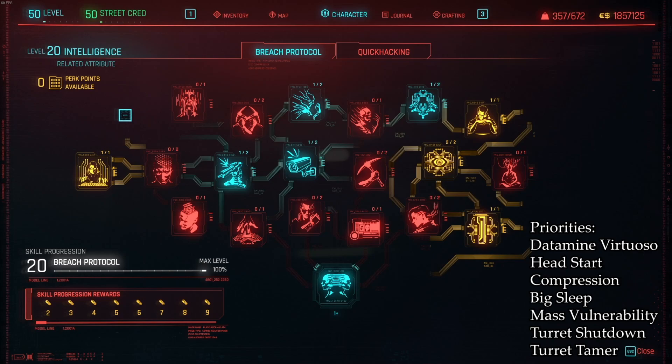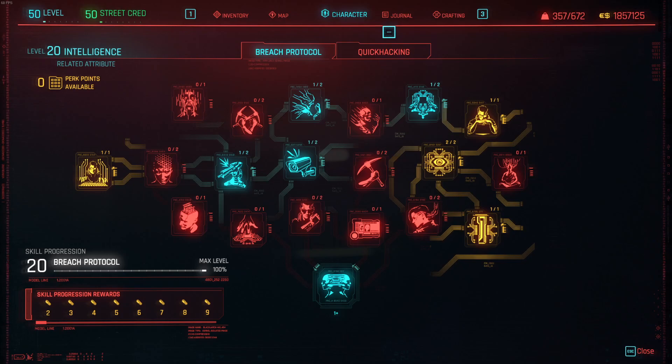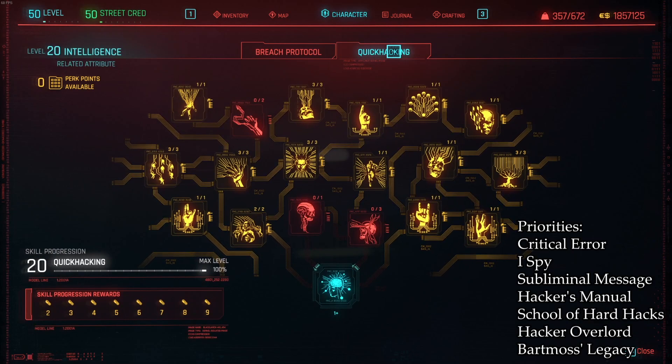Also put a single point in the perks that open up new daemons such as Big Sleep, Mass Vulnerability, Turret Shutdown, and Turret Tamer. These will help you shut down security systems, giving you free reign to dominate unhindered. For quick hacking, Critical Error will be a priority, but it will only be especially effective when you start getting more base crit chance from mods, cyberware, and other perks. Be sure to grab iSpy for quality of life, and both ranks of Subliminal Message for double damage to unaware targets. Also get the crafting-related perks as quickly as you can to improve your quick hacks.